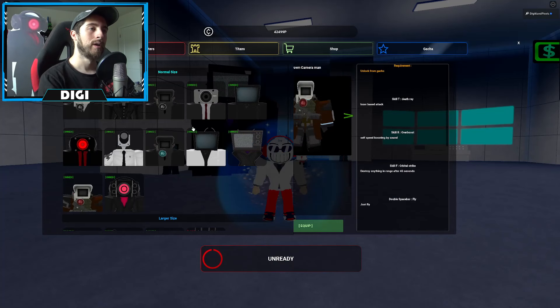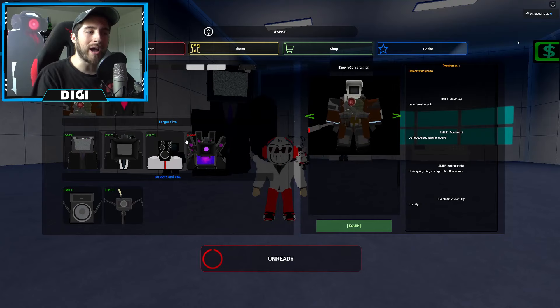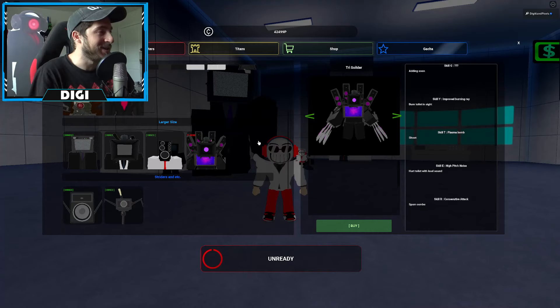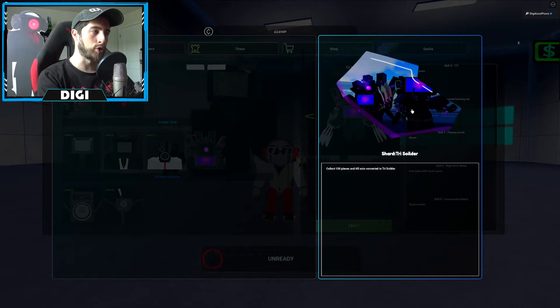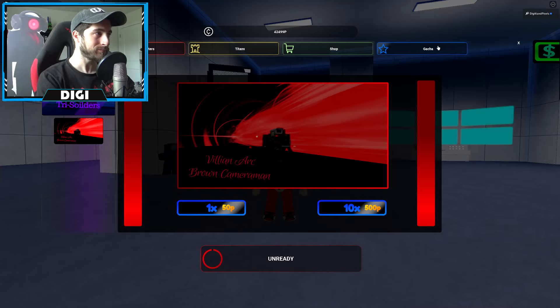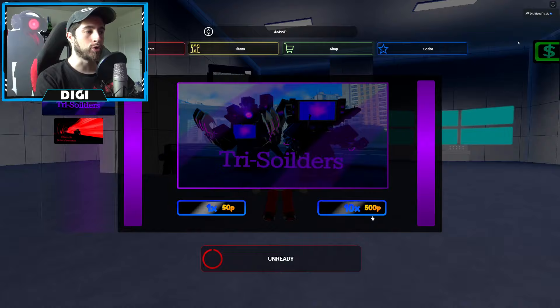Anyways, the Tri-Soldiers now. These are easier in the sense of the quest — there is no quest. It is time for some gacha. What do I mean by that? Like you saw earlier when I went into my inventory, you saw these shards. Just like the Villain Arc for Brown Cameraman, it's the same way for the Tri-Soldiers. You've got to go to the gacha menu, go to gacha, go to Tri-Soldiers. Don't do the Villain Arc because you'll only get Villain Arc shards. You want to go to Tri-Soldiers and then do some gacha rolls.